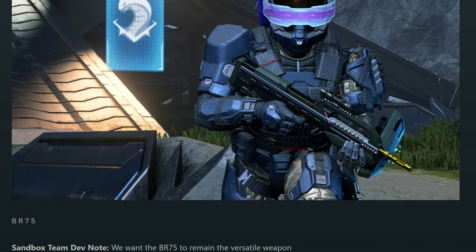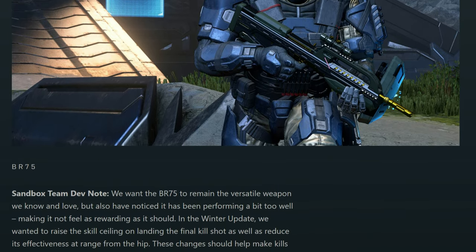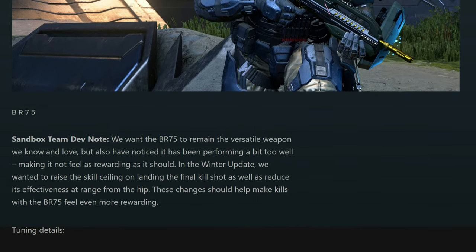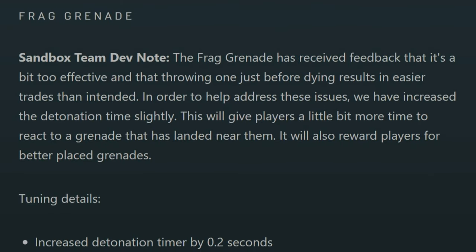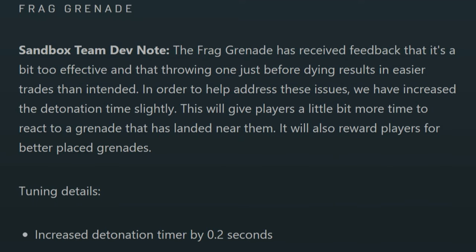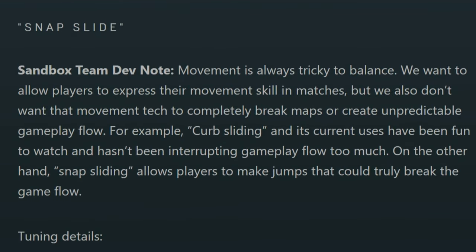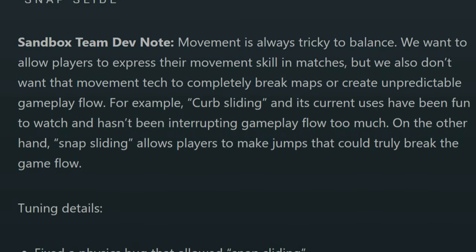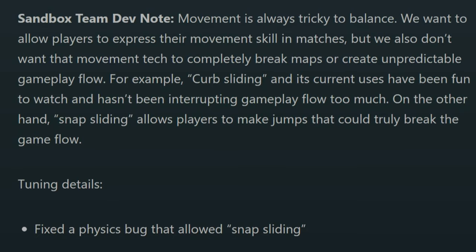The battle rifle is actually getting overall nerfs — they are reducing headshot prioritization, bullet magnetism, bullet magnetism range, and magnetism falloff range. I have a feeling the commando may outshine the BR in certain scenarios, which I'm super excited to see. The frag grenade's detonation timer is being increased by 0.2 seconds, so you really have to plan out throwing your frag grenades. They also addressed snap sliding, which was a movement trick that was actually a physics bug — they have removed this for the Winter Update, so it will no longer exist in the game.